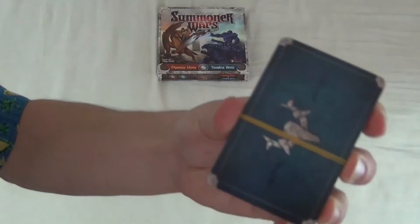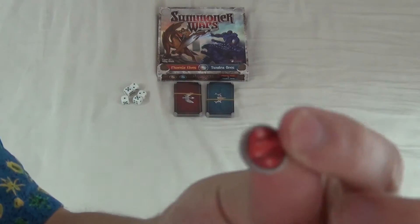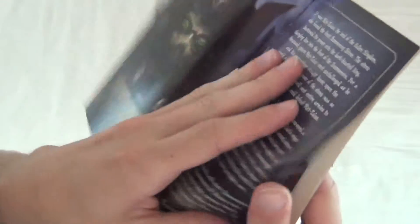Two sets of faction cards, five dice or plastic number eggs, a bunch of wound tokens, and a real poke.